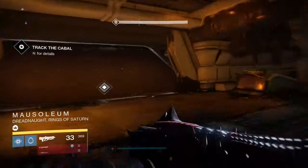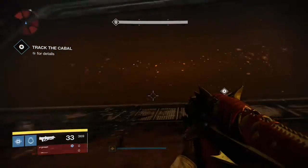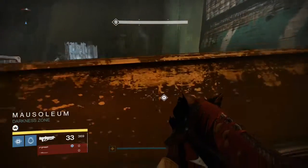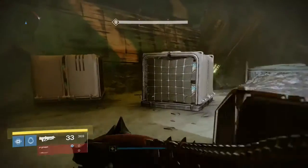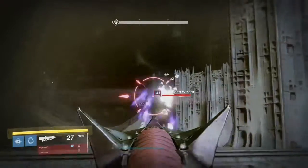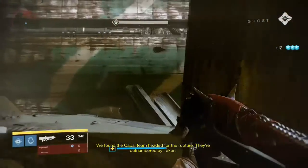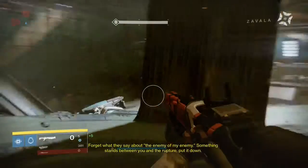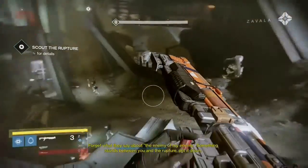Now that we're in the Mausoleum, you just want to try to take out any of the Taken. I don't shoot at any Cabal yet because they're still flanked with their commander and he is immune to your shots. Literally, you can shoot all of your ammo at him and not take any of his health bar away. So I just focus entirely on the Taken in this area.